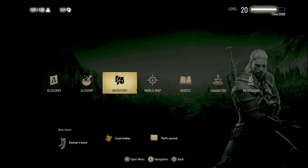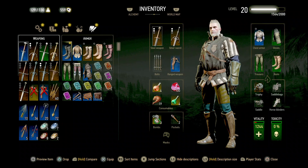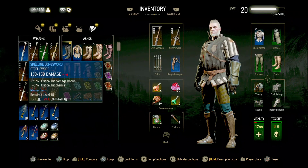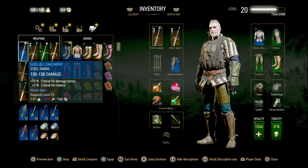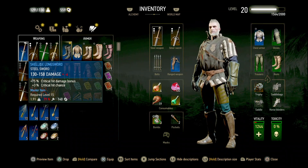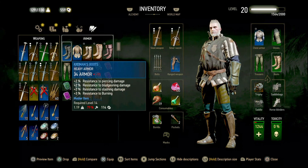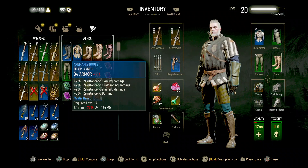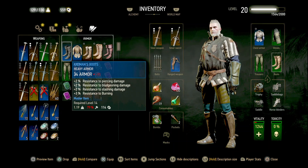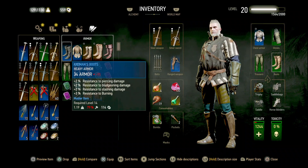So let's take a look at the inventory. I just grabbed a few things. Just gonna see how powerful or weak those things are. This is a steel sword, it's a master item. Let's put 140 — this is 115, 114. 140, that's another 250, maybe 300. We'll see. Not bad.